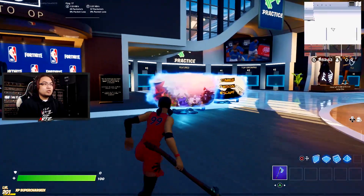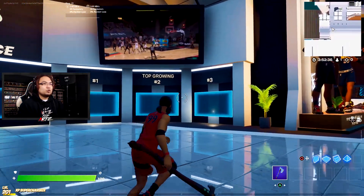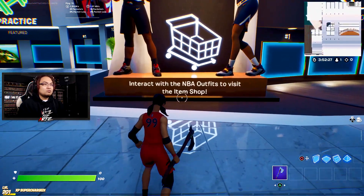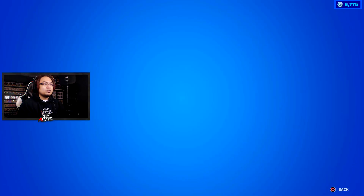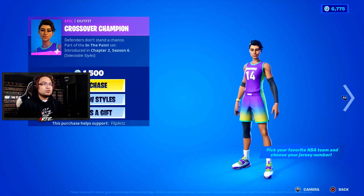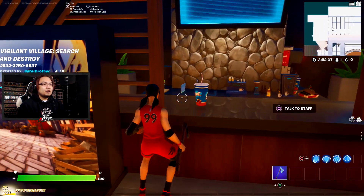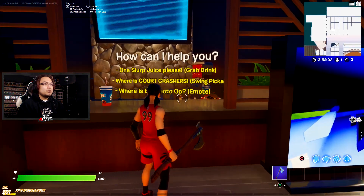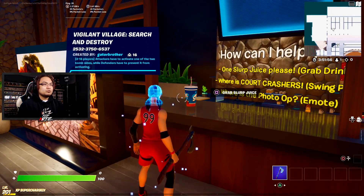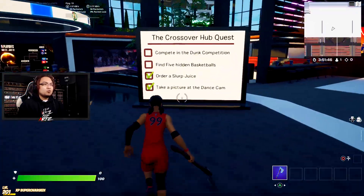As we're looking around, we can also see if there are any hidden basketballs — clearly that's going to be one of them right there. This is your practice area. We can interact with the NBA outfits to visit the item shop. If we go over here, it'll just open up the store and you can go ahead and buy whatever is in the shop. Then we talk to the staff: 'How can I help you?' — 'One Slurp Juice please, grab the drink.' I think I got it. Let's make sure we got this one completed. And there you go — order a Slurp Juice done.